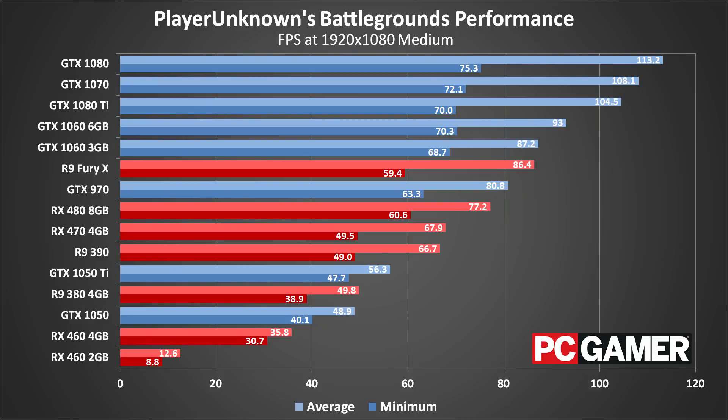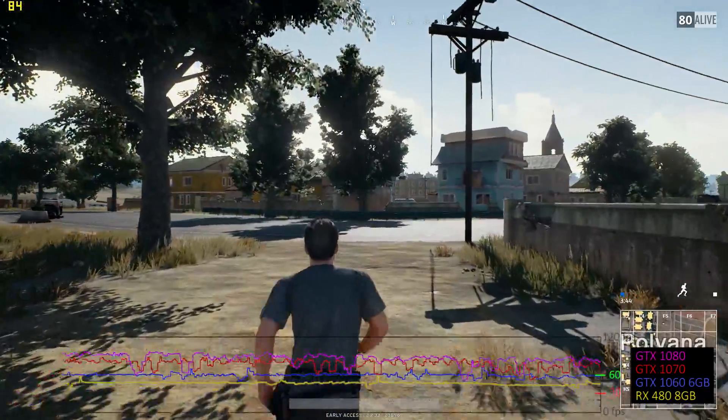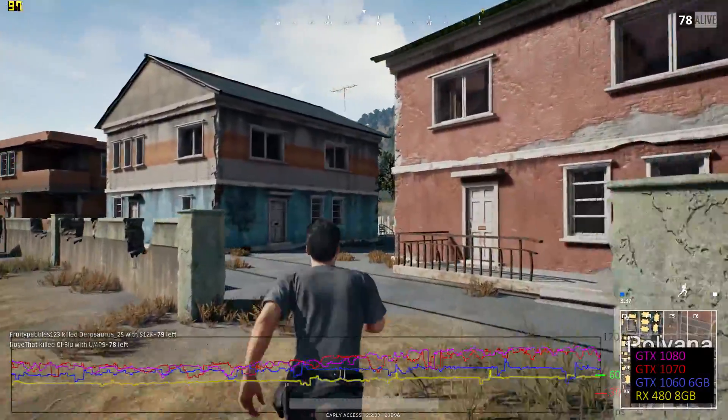Last generation high-end cards like the 970 and 390 do okay, but the 1050 Ti also fails to make 60 frames per second. At 1080p Ultra, most mainstream and above cards are playable, but you'll basically need a GTX 1060, 980, or higher if you want to hit the buttery smooth 60-plus frames per second zone.